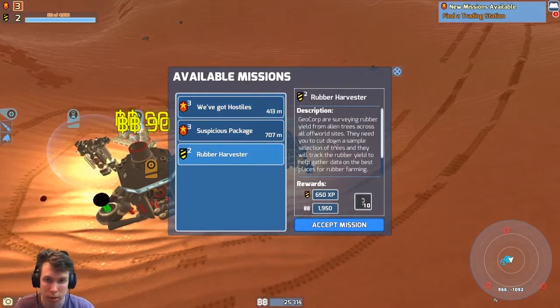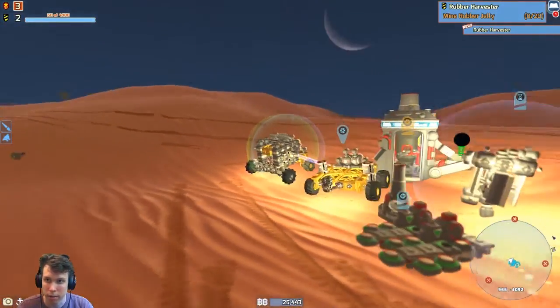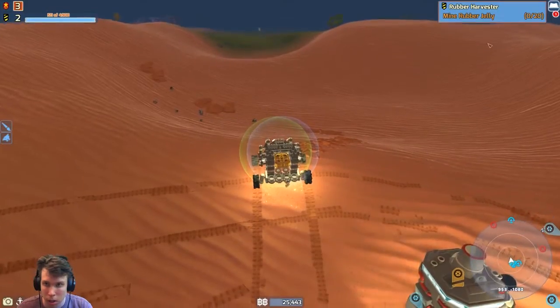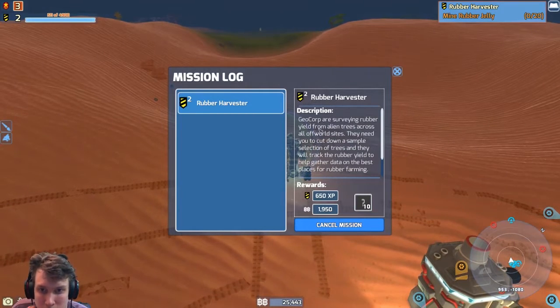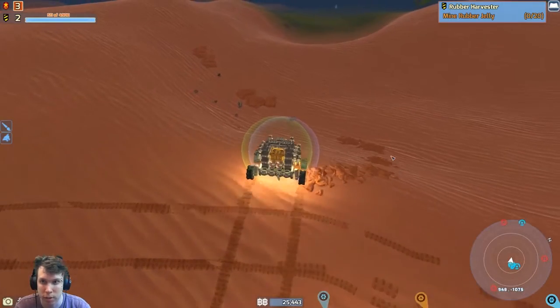Rubber harvester — I don't really care what this is, but it says mine rubber jelly. Geocorp: survey rubber yield from alien trees. So I just have to mine rubber jelly.